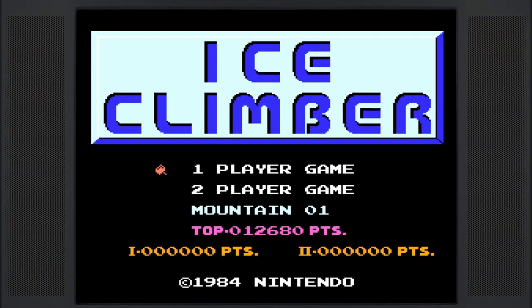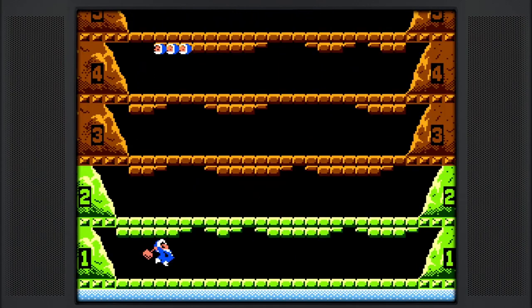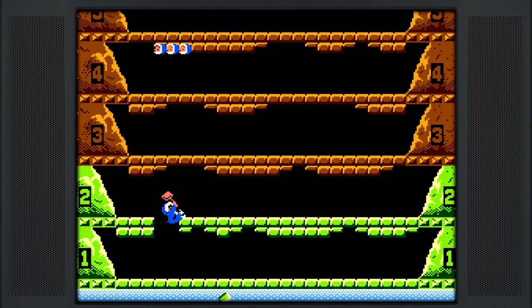The game of choice: Ice Climber on the NES. Ice Climber is an arcade-style platformer developed and published by Nintendo, originally for the Nintendo Versus system in arcades, and was ported to the home NES console in 1985 as part of the Black Box series.